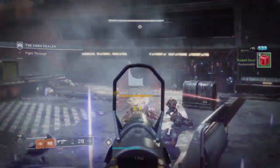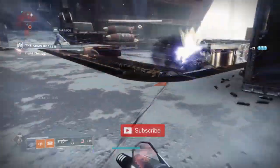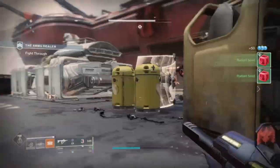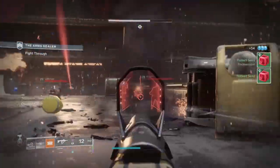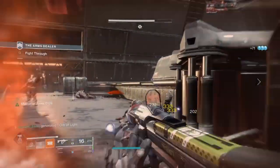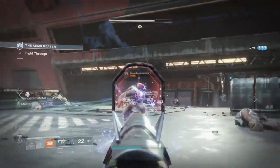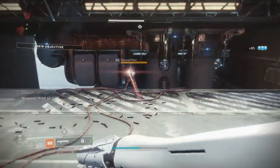Hi everyone, 3DHero here and welcome back to another Destiny 2 guide and build video. Today we will be jumping back onto our Titan class with a versatile and fantastic mini build capable of covering multiple scenarios with a switch of a subclass. The main highlight of the build is the ability to get not just one, not two, but three instant fully charged melees at your disposal — with the catch being you need to be charged by light.